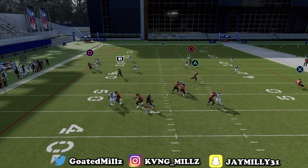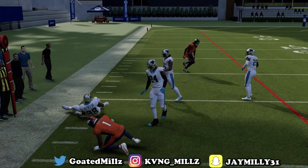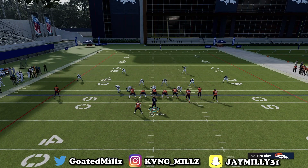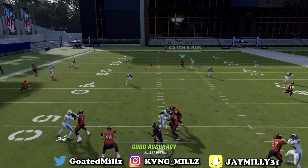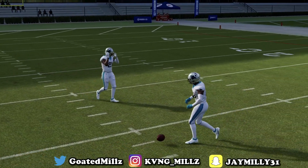If they're going to guard the C route, throw the drag for the easy completion. You also have a post in the middle of the field that absolutely gets right in between everything — this is one of the best throws in the game. Throw that right here, boom, come back and aggressive catch. I passed-led that wrong — let me show it one more time.